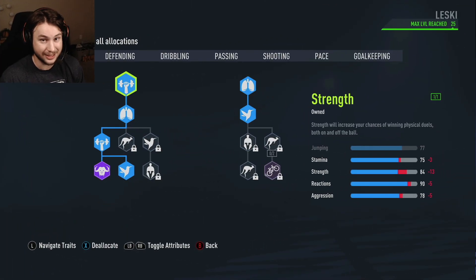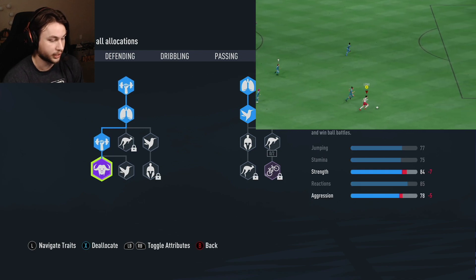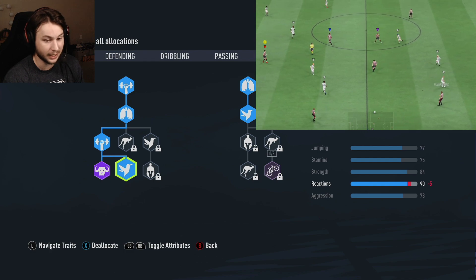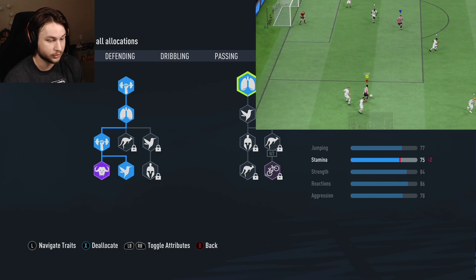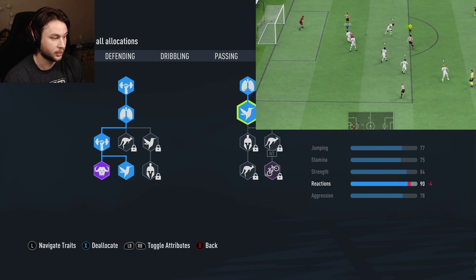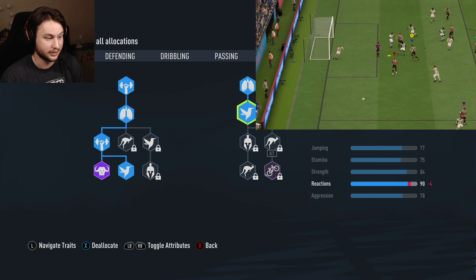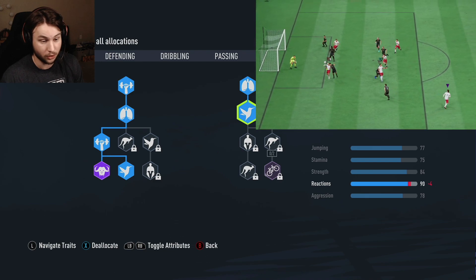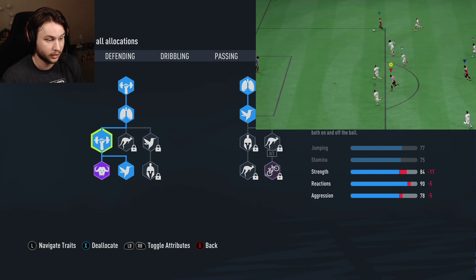Let's take a look at the skill tree. He has 91 strength on his 76-rated card - that's his highest stat. We're going to max out the strength on this physical page and get 84 strength as a 6'2, 174-pound striker. Then we get this plus-5 reactions to reach 90 - he actually has exactly 90 reactions on his 92-rated Team of the Season card. We also get more stamina and another reactions plus-4 for 2 skill points. We end up with 84 strength and 77 jumping. He has 86 jumping and 98 strength on that 92-rated card, but remember we have the Physical Strength perk which will boost jumping to around what he has, and strength will definitely be in the 90s.